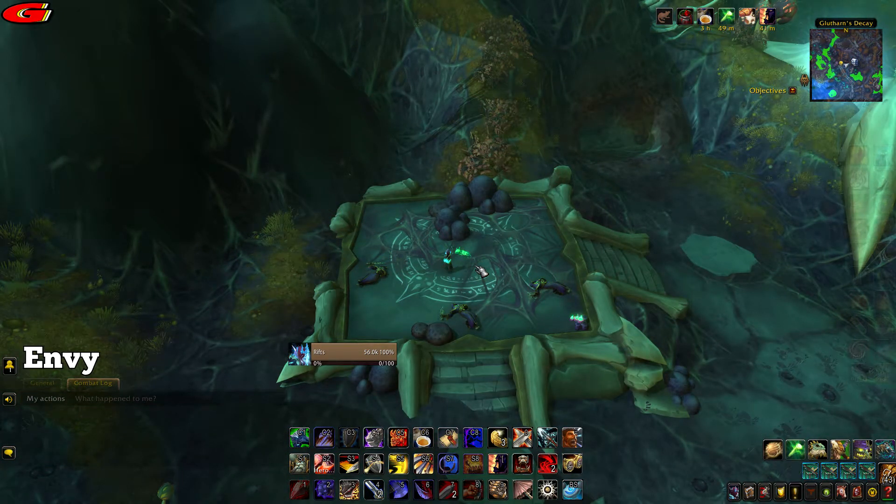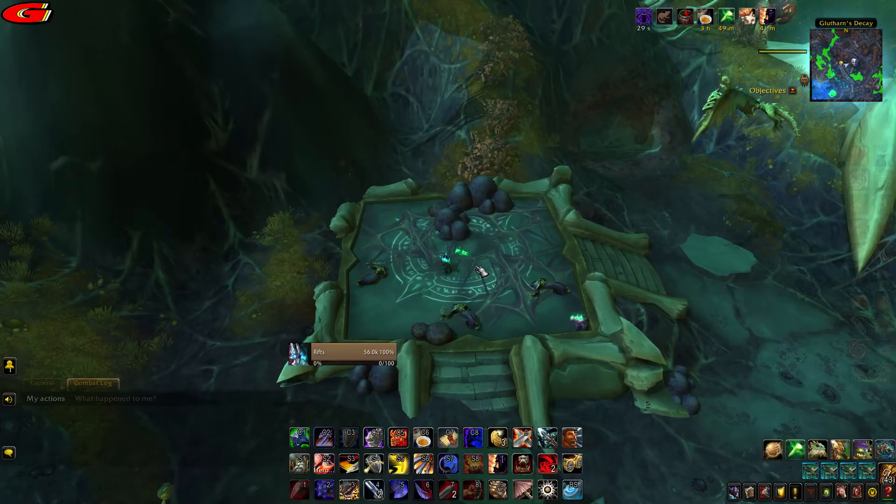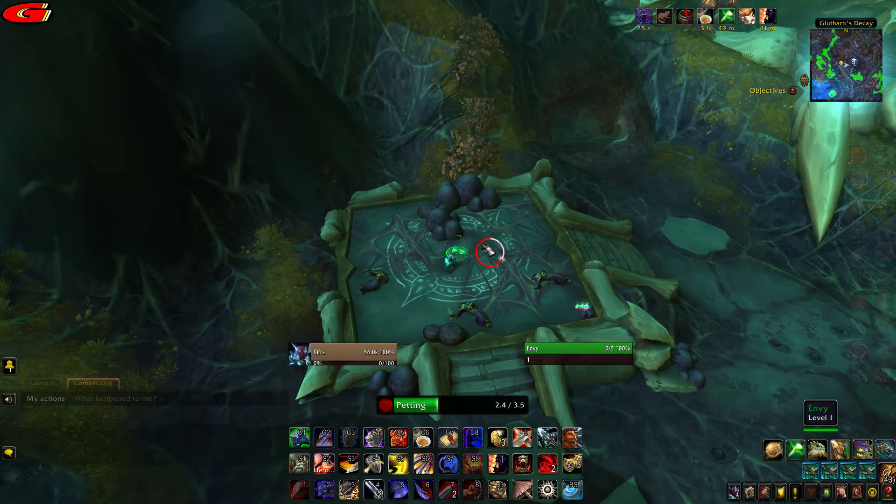The next kitten is called Envy and is located at coordinates 65, 51 as shown on the map. You will find it flying around with flying books and pages.